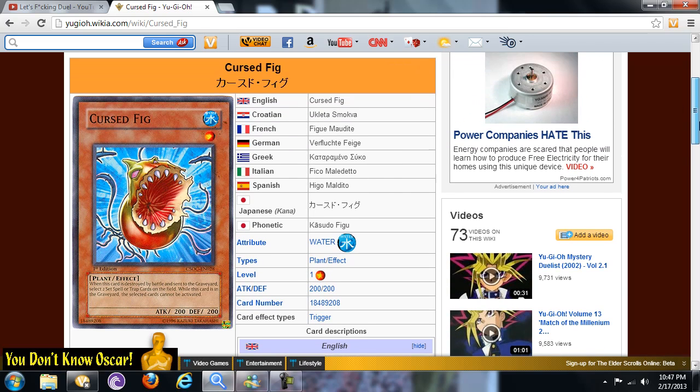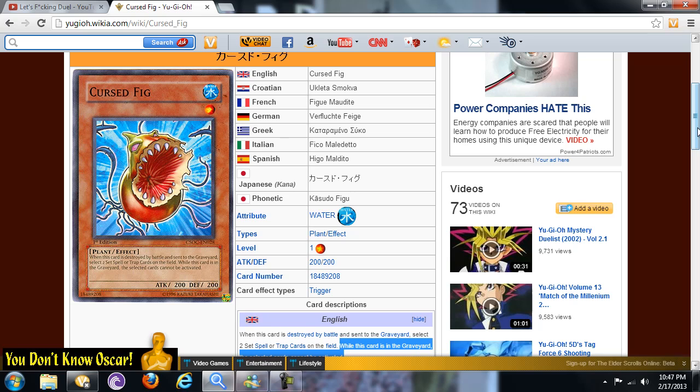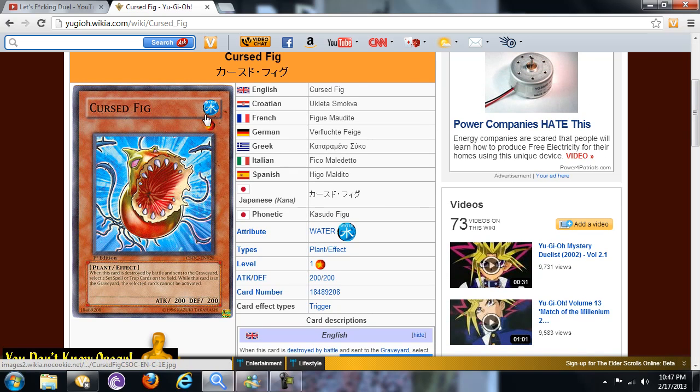I would personally use it if I knew the deck was very back row heavy and they usually attacked a lot with not many destruction effects. I wouldn't put it in the side deck if it's a format where everything gets popped easily — like Mermails, they pop everything. Fire Fist does the same thing, so it's only useful in a format where they're always attacking and never popping your stuff.